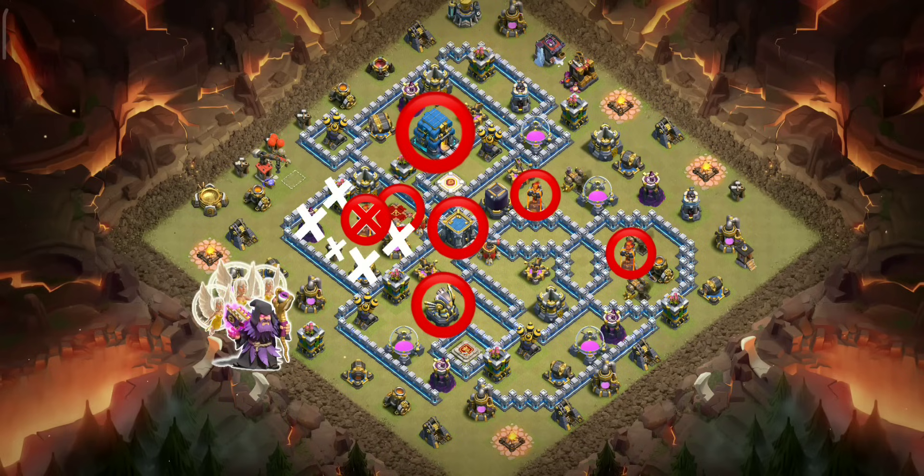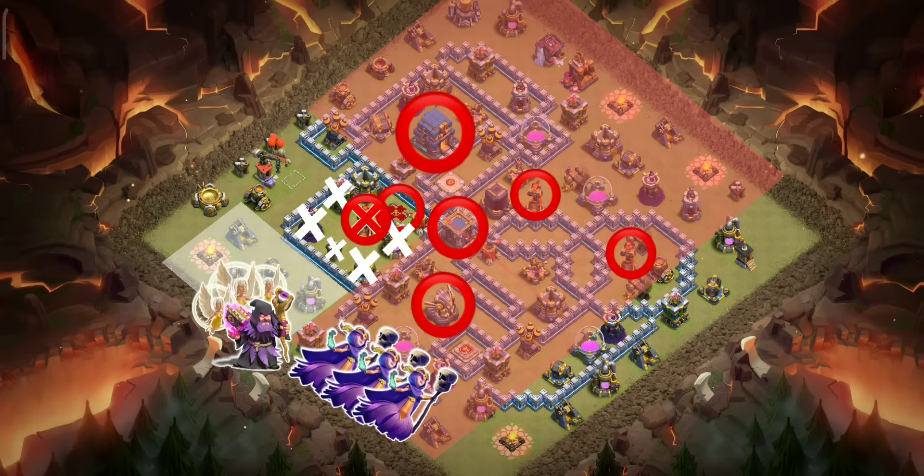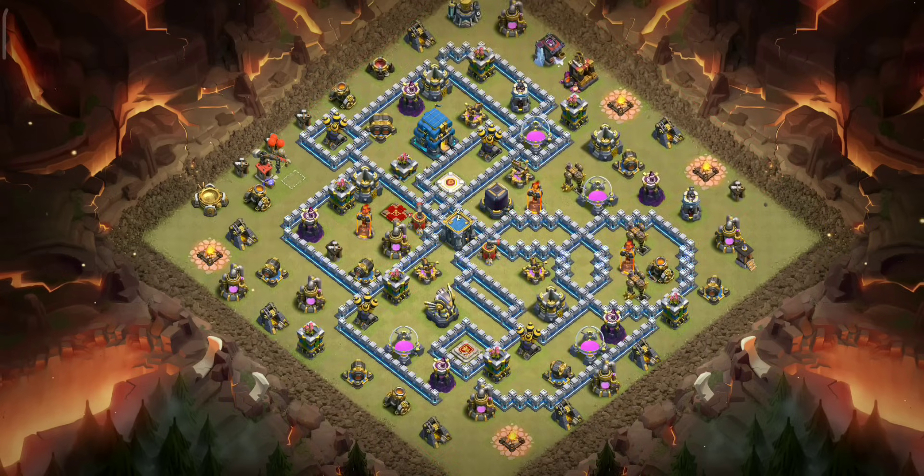After that, we will do a warden walk to clear these buildings and solidify the funnel. It will result in a narrow L-shaped path for the super witches. We will also use the queen with them. King and stone slammer will be used on the opposite flank to further narrow down this path. Rage spells will power through the core. A jump spell here will help our troops move towards the town hall. Enough planning, let's do the attack now.